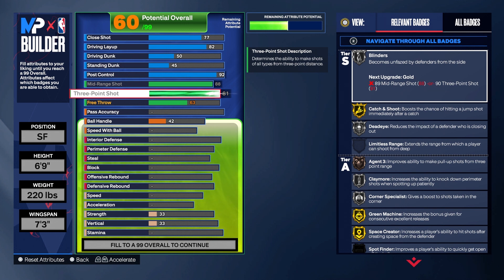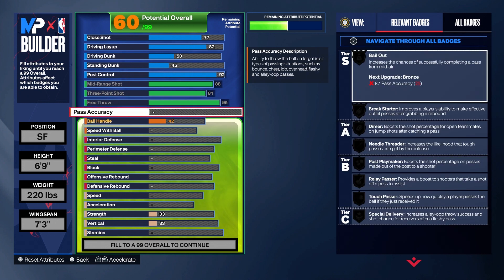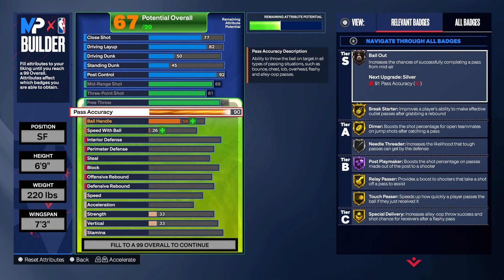As long as you get your hot spots and know your shot you'll be good. Free throw we're gonna go 95 — it's cheap to upgrade and Larry Bird was a good free throw shooter.